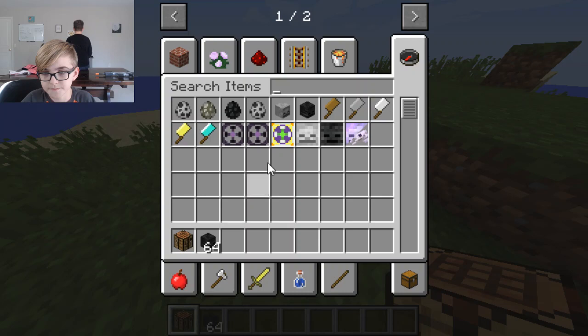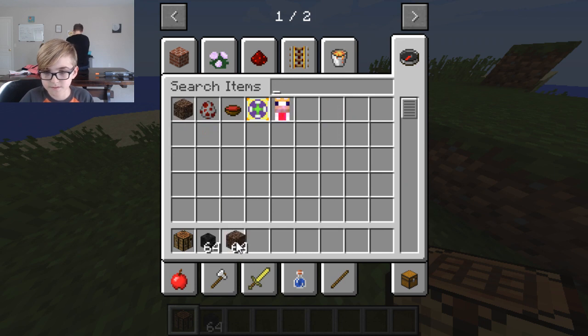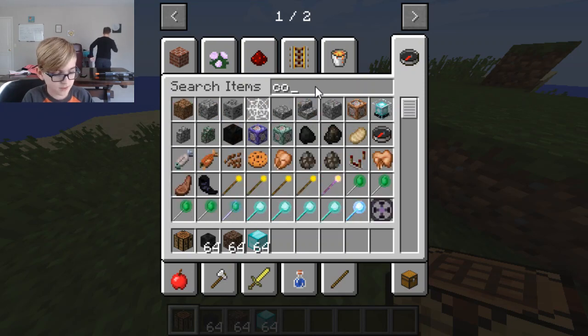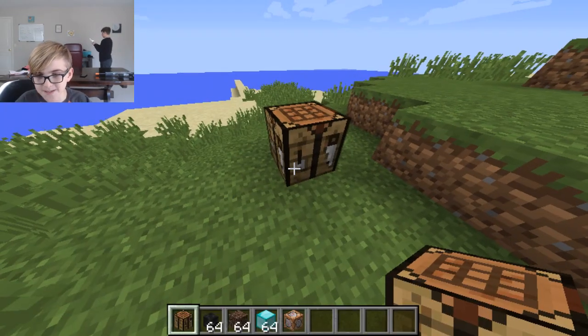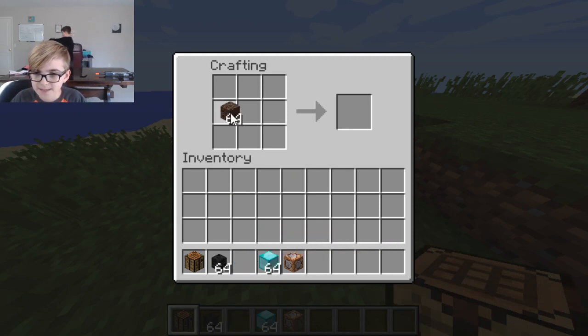To craft the Wither Storm, you need soul sand and you're going to need some diamond blocks — some diamonds. And you're going to need two diamonds as well.